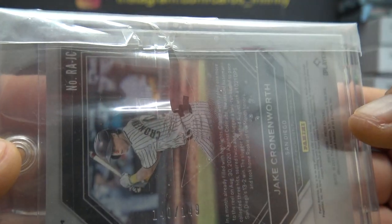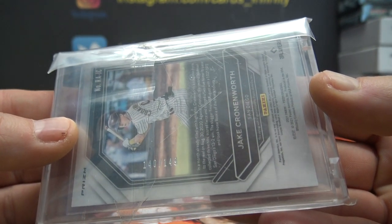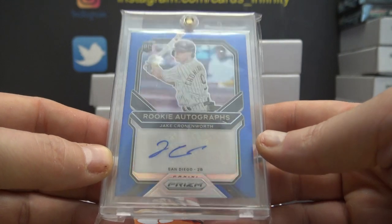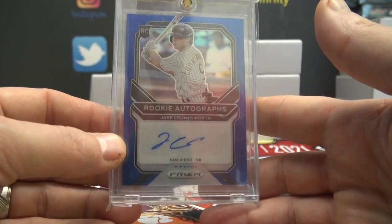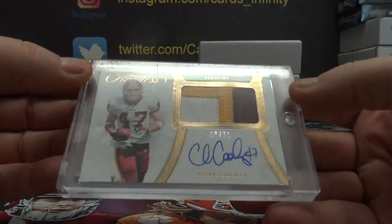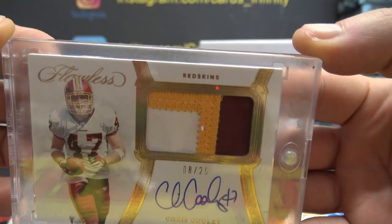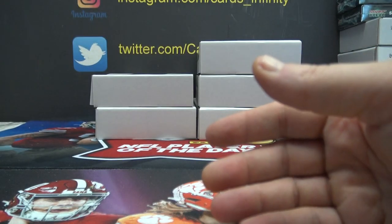This one is going to the zero — 140 of 149, Jake Cronenworth prism rookie autograph blue. And Chris Cooley 8 of 25, flawless patch autograph — Nate, that one's yours. Nate gets that one.